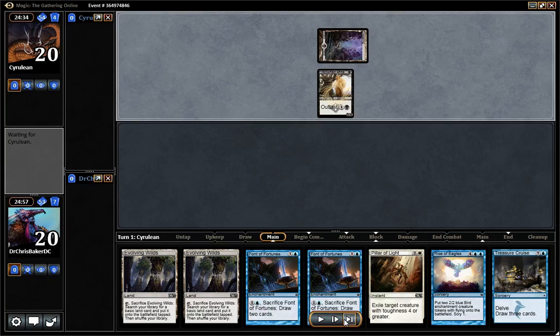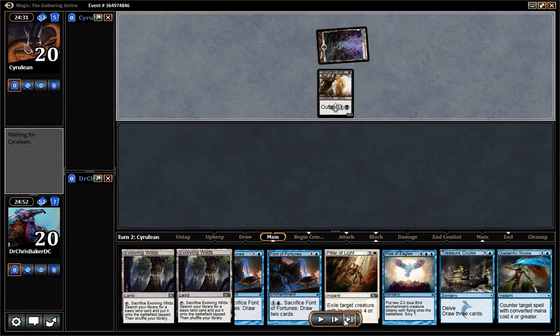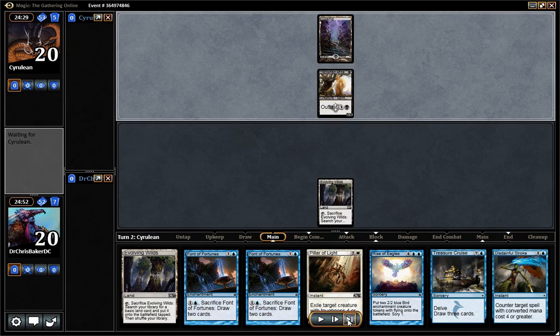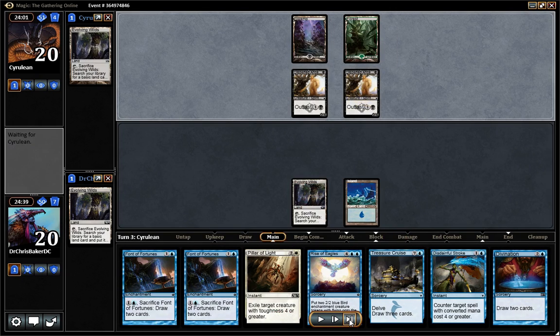I can at least draw some cards. He has a 0-4 — that card's easy to deal with. That's not a land. So we're going to search for another 0-4, it doesn't really matter. Divination is also not a land, so this time we'll search for a white.